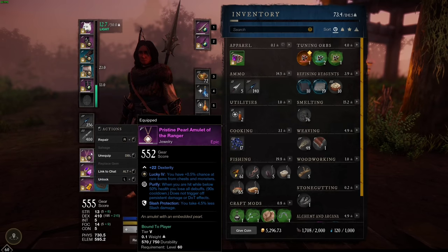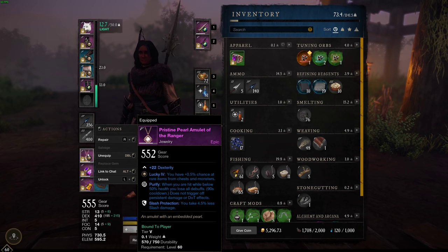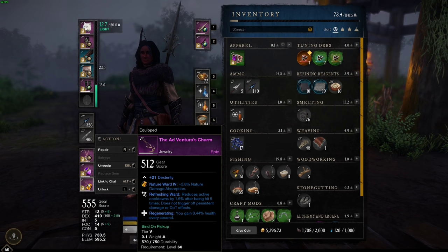As for the jewelry, I do have a nice piece with 22 dexterity. It has the Purify roll, so when I'm hit while below 50% health I lose all my debuffs, which is actually pretty nice. And I get some slash protection in case someone runs up on me with a warhammer or a hatchet. The dexterity ring gives us stamina and outgoing healing — nothing great, but just looking for those dexterity rolls. And then we have this charm which gives a little bit of health regeneration and reduces cooldowns by 1.6% after being hit 5 times. Dexterity is the way to go.